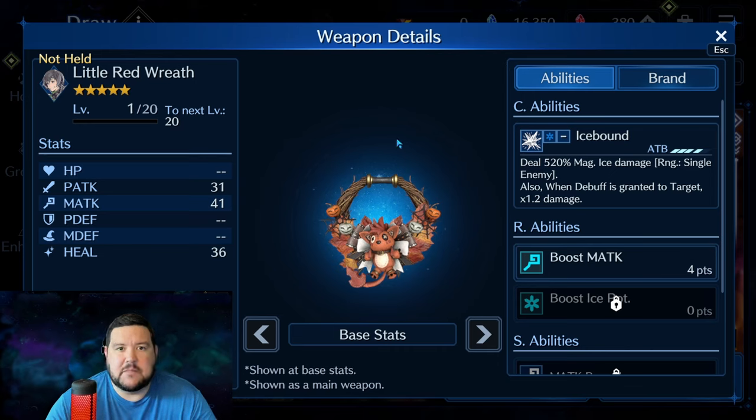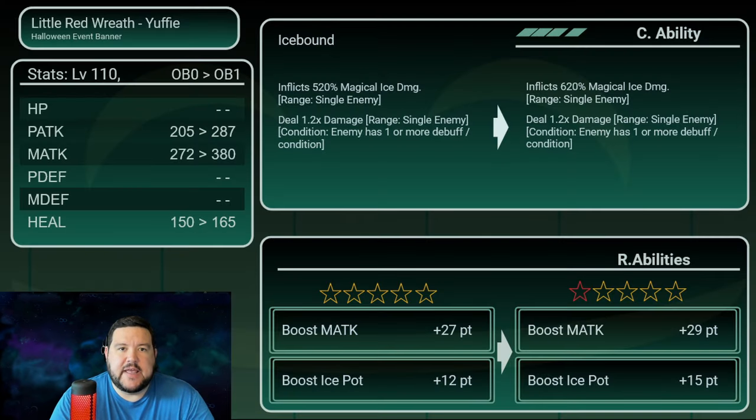The first thing I want to do is show the Tom Rahm card for 5-star to OB-1, and you can see here it goes up from 520% on the C ability to 620%, giving you that 100% jump. But with the 1.2x multiplier, it's actually more than that. So still a quite good pickup, even at just OB-1, because 620 times 1.2 is 744. And a weapon like Edged Wings caps out at OB-10 at 800%. So you're really, really close to as good as that weapon from a C ability standpoint, just by getting it to OB-1.